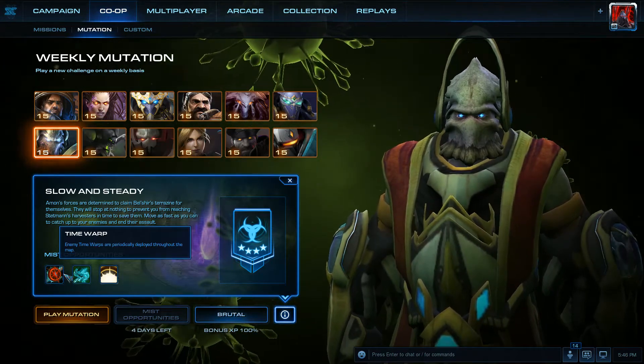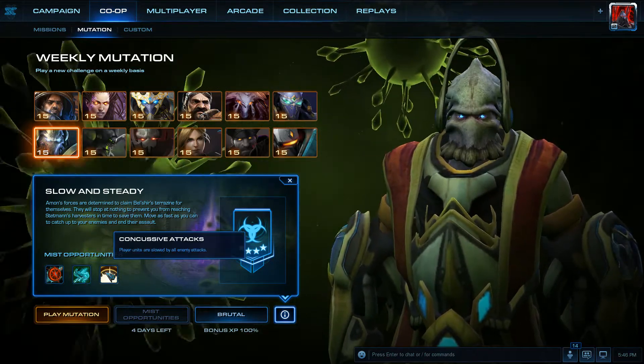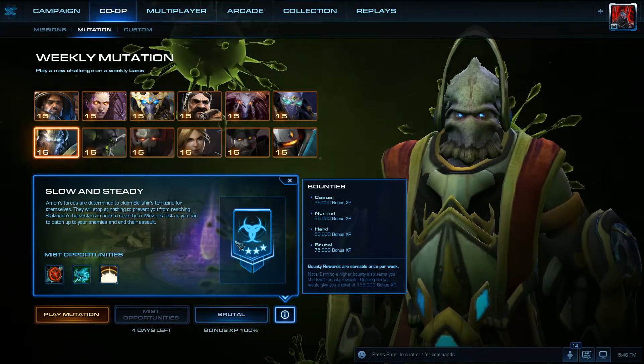The first mutation is Time Warp — enemy time warps are periodically deployed throughout the map. The second is Speed Freaks — enemy units have increased movement speed. And the third is Concussive Attacks — player units are slowed by all enemy attacks. There's 185,000 possible bonus experience by beating this on Brutal.